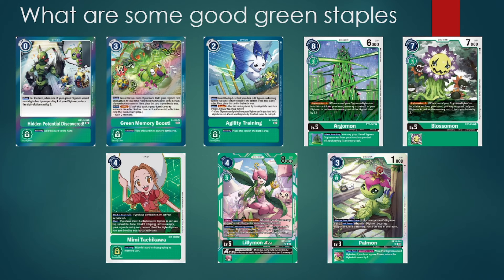We also have Palmon and Lilimon Ace as some of the best cards not only to put in green decks but to play against green as well, as alternative ways to gain some extra memory for the opponent suspending their Digimon down. Lilimon Ace is also a really good Ace card to suspend the opponent's Digimon down as well as bottom-deck Digimon with low enough DP. You could also think about utilizing Mega Kabuterimon Ace as another Ace card to run, which is pretty decent just because of the flexibility and usability of Ace cards themselves. But depending on what deck you're running, there are more specific staples, so it's up to you to figure out what you want to take advantage of based on green's overall strengths and weaknesses.